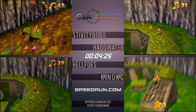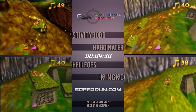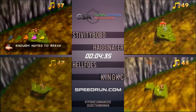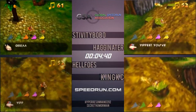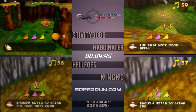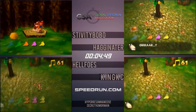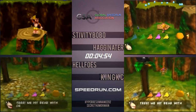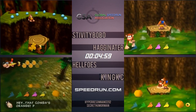Stiv collecting the orange Jinjo and making his way down the hill. Do you want to talk about jumping in talon trot, timing those jumps? Yeah, so if you hold A long enough it gives you an extended jump. But if you time it correctly, you can get a shorter jump to land on the notes right. Jumping in talon trot is faster because you instantly accelerate to full speed, and you want to keep jumping or else you get a slowdown at the end.